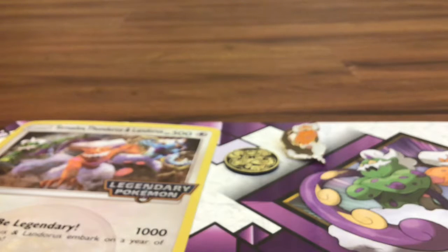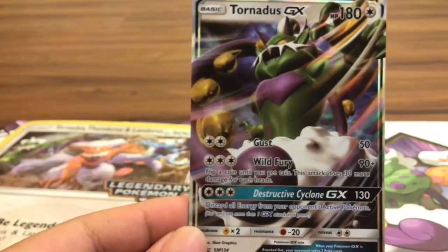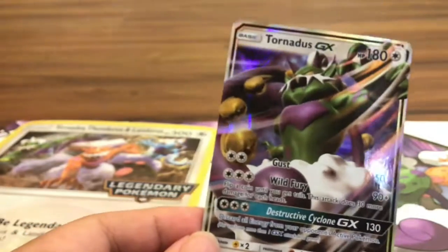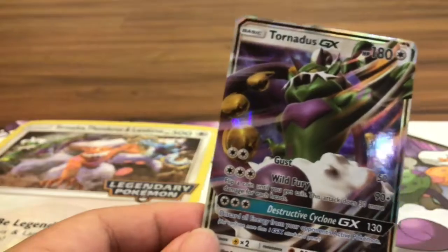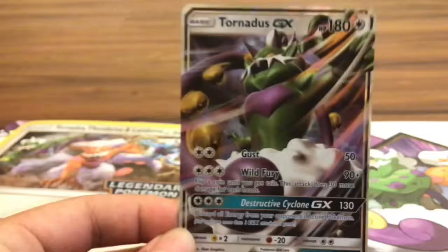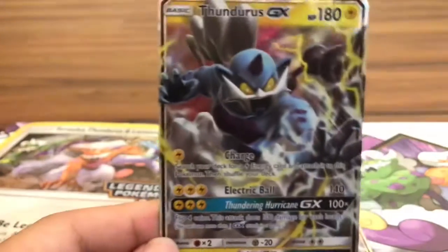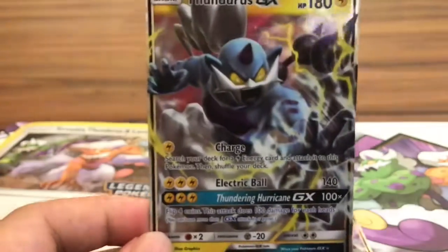Let's go over the two promo cards we're given — they're not miscut at all. You got the Tornadus GX, which is the green guy. This orange guy is Landorus, that means. So there's Tornadus. And then you got a Thundurus, which is way easier to pronounce. Really cool — I might add this into my deck and edit it a little bit.